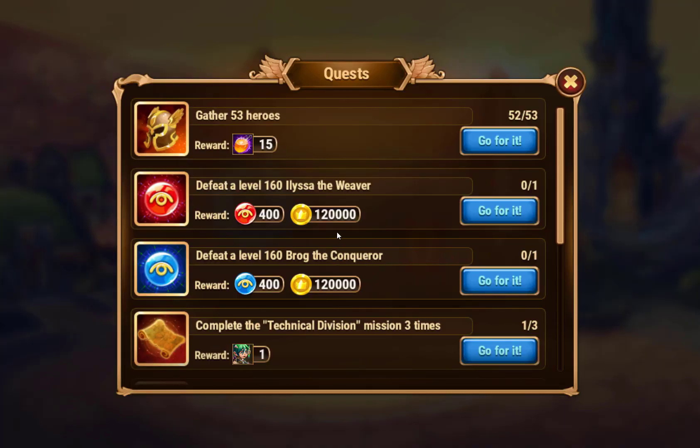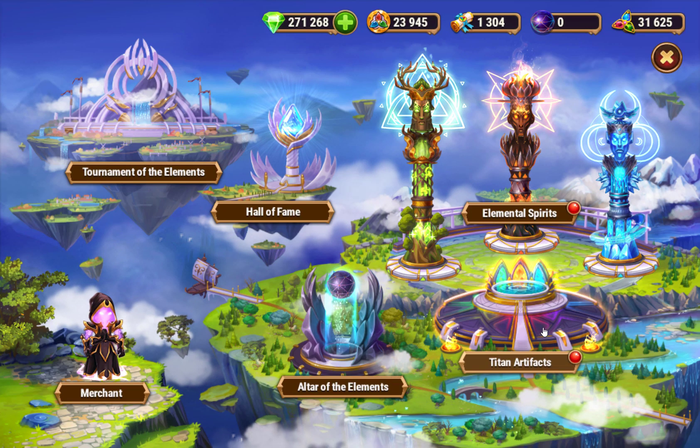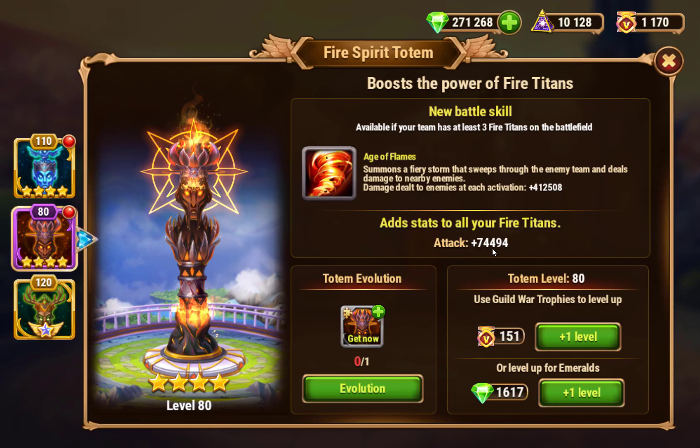You can kind of plan on doing all these quests — if you're free to play, just plan on doing these quests so you can work up to that. Save your emeralds and don't spend them on other things until you get your totem, because totems are essentially the best item in the game. Your Titans are almost practically worthless if you don't have a totem.